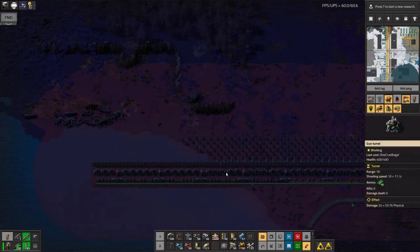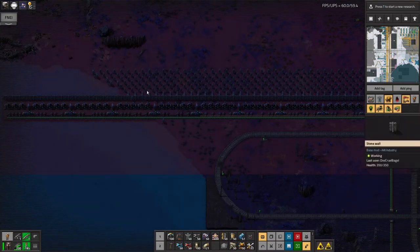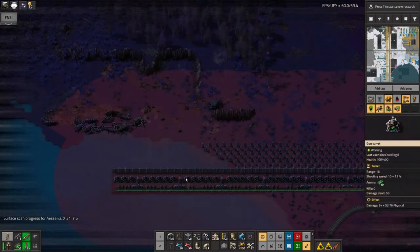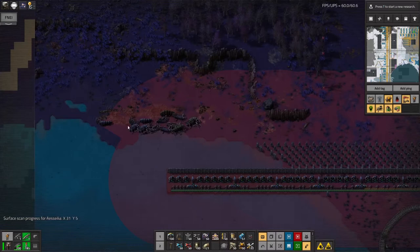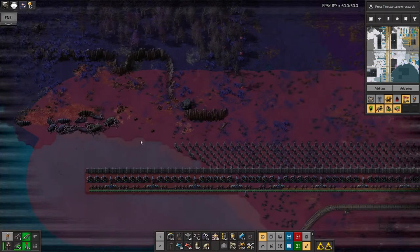Over here I've built a protrusion out into the water, because when you have this shape of land and just build to the edge, biters come in along here and mob the corner - it's extremely vulnerable since it wouldn't even be supported by another set of turrets due to the water. Building this out means these turrets can finish biters off as they come along. I'd be interested to see how it deals with a large attack - spitters will probably line up here while biters carry on forward, letting these turrets concentrate on the spitters.